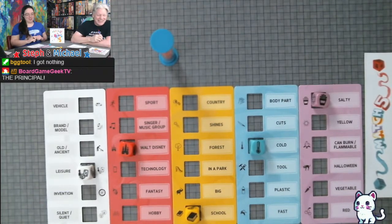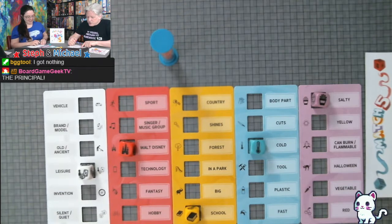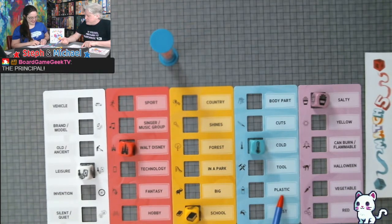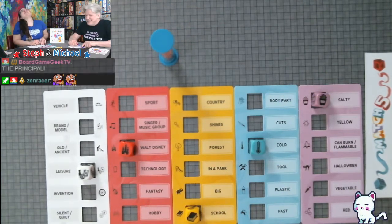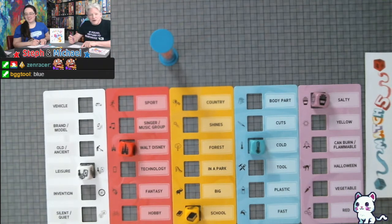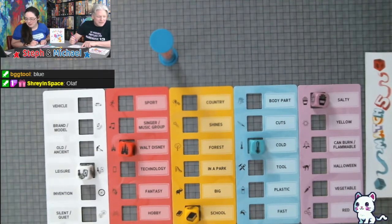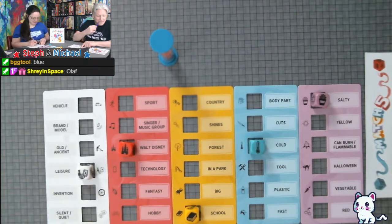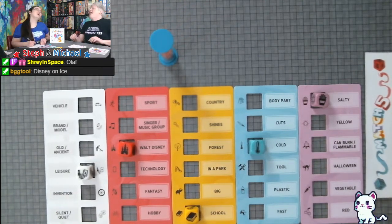Green-blue, cold, and Walt Disney — if anyone said anything other than Frozen, you're wrong. I said Mount Everest. Blue — Olaf — that's acceptable. What's Disney blue? Disney on Ice — that's four singles for everybody.